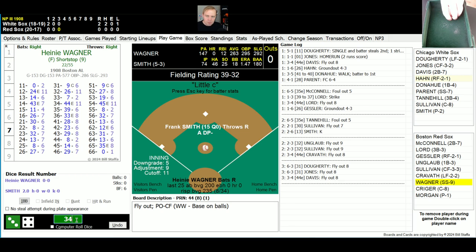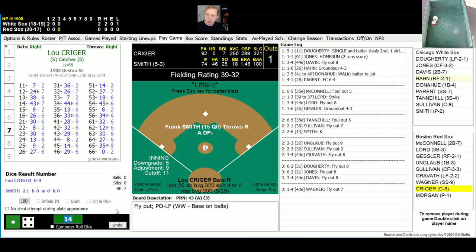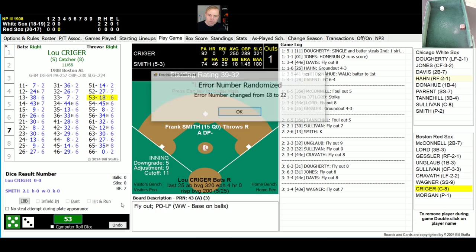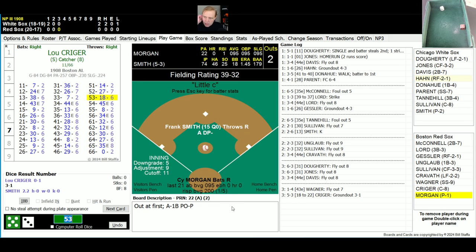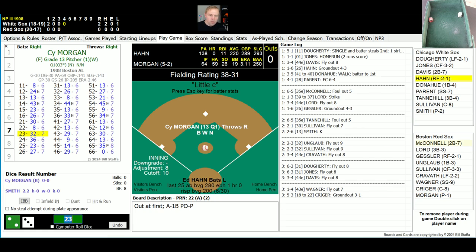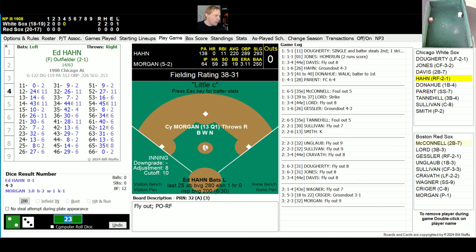Here comes Heine Wagner hitting .263. He rolls a 14 for a 43, fly ball to left — easy for Patsy Doherty, one away. Joe Kriger up there — rolls a 53 for an 18, changed to 22, ground ball first base side. Donahue flips over to Smith covering the bag, two away. Up is Cy Morgan. Morgan rolls a 23 for a 32, fly to right, Hahn has that one for the out. Simple as that.